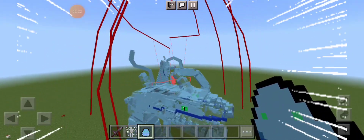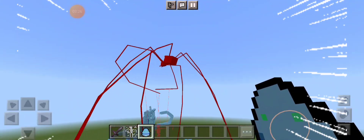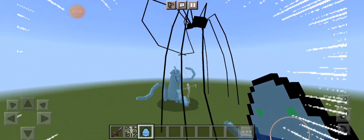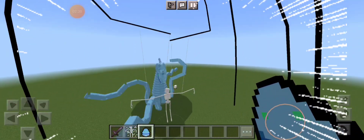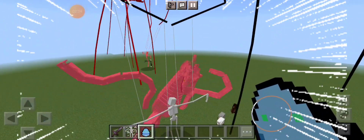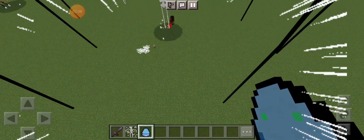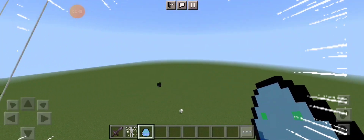Look at this animation — I don't know which animation is the best. Oh my goodness, look at that arm! They run into each other. All right, so we can spawn in a couple more of these.